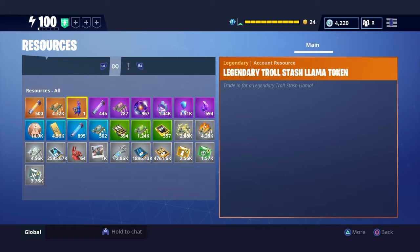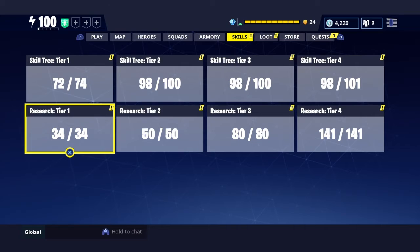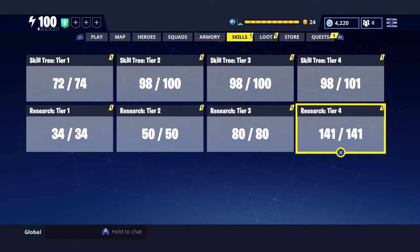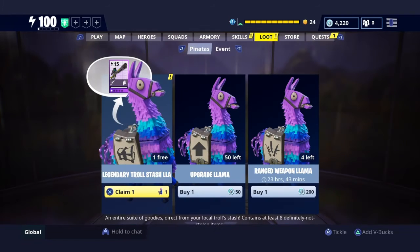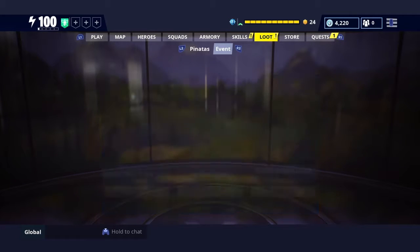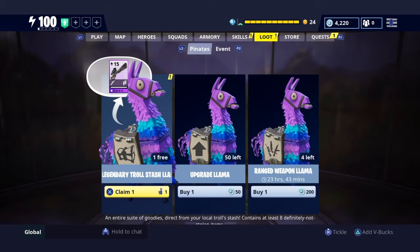Let's see resources — we got that legendary troll stash right there. I think we're good. My research is all locked out so I can't spend it even if I want to. I could do that if I use transform schematics. Let's go ahead — yeah, we got some good stuff in there.